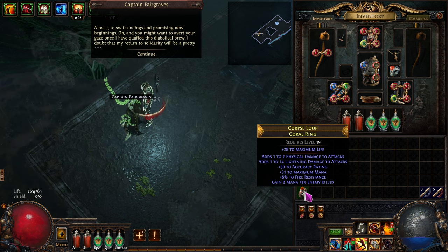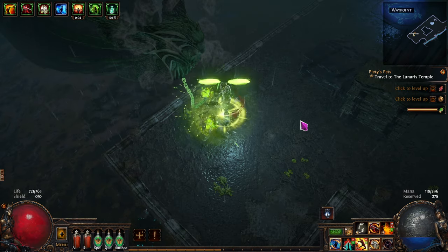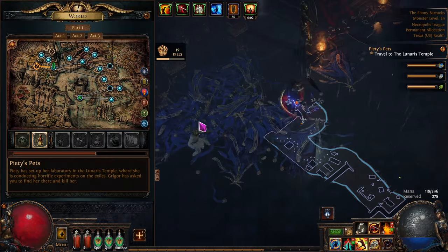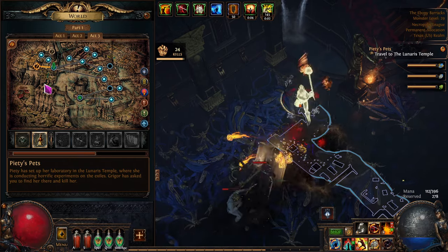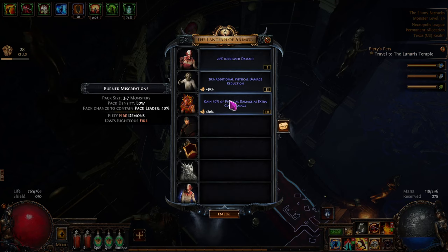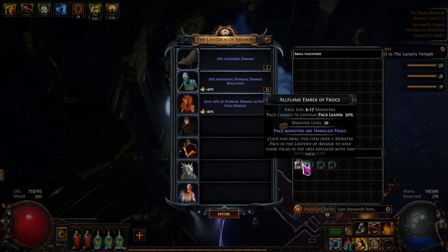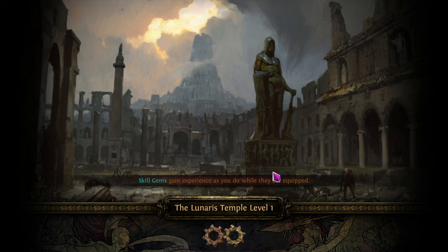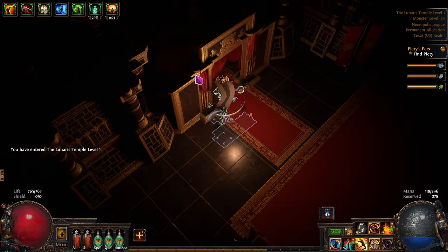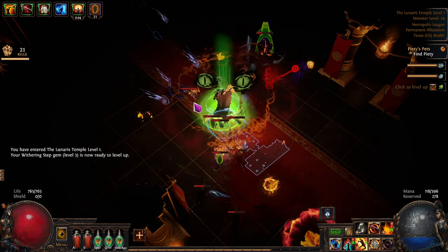Turned in the plum quest - the reward was a ring we can't use, just got some currency shards. Not a bad ring but if it had more life it'd be better - might be sellable. Next we need to go to the Lunares Temple via the Ebony Barracks. We'll use up all these essence monsters - we've turned them into frogs and rats so they won't hurt us, but we still get whatever rewards they drop. Pretty cool.